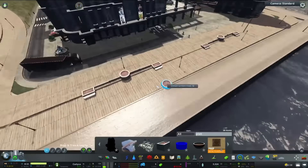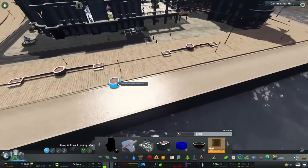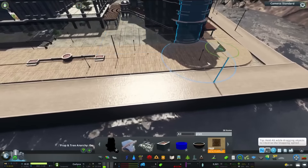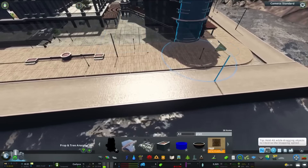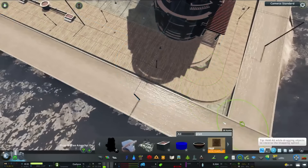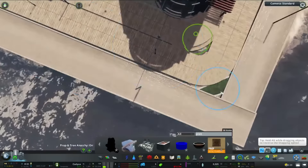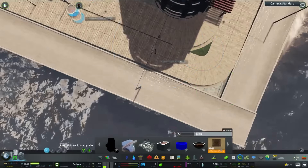There we go — that looks a lot nicer. We even got a nice little step up here, which was not intended but I kind of like it. I'll actually move this up slightly so we get that little step up. Now we've got a nice little step down which is a nice little addition to this area.